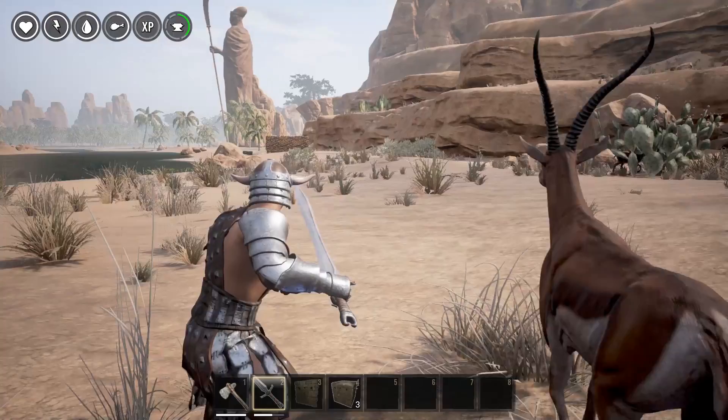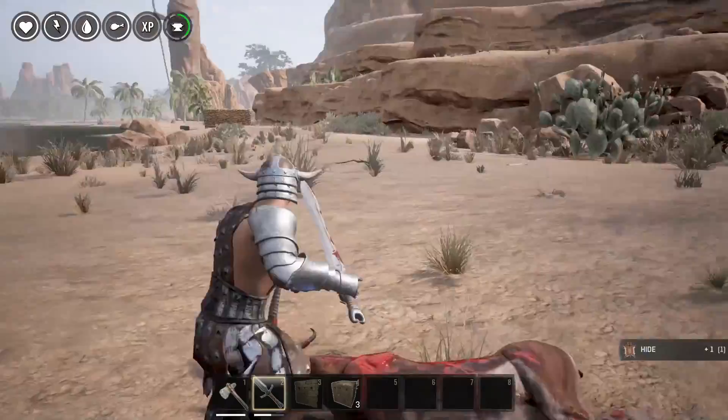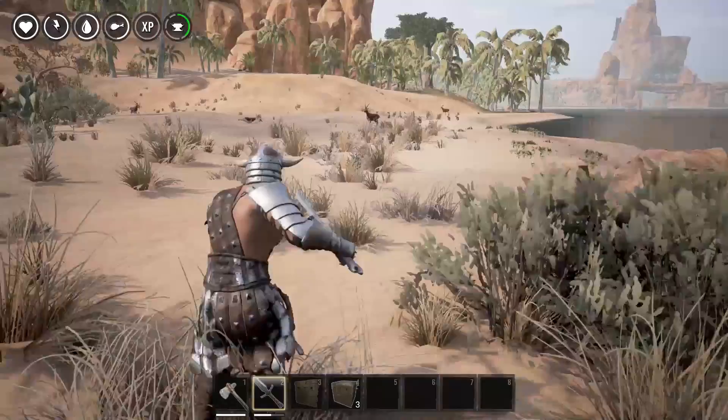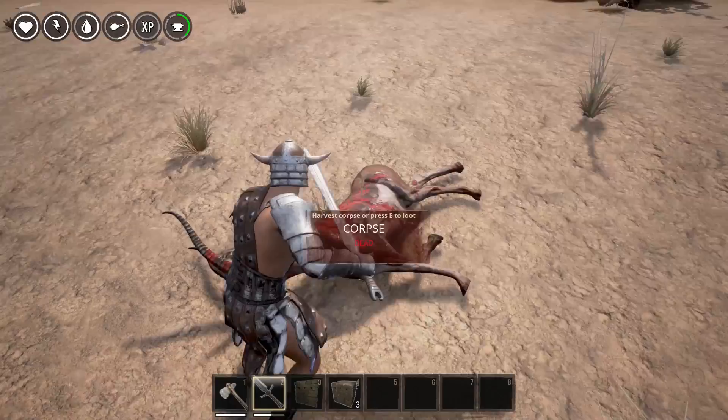What's up everybody, we're back on Conan Exiles today. You've all heard that it's better to loot a dead body with your hatchet than with your sword, and you may have heard that you get different things with the pickaxe rather than a hatchet — like you'll get more bones or more hide depending on which one you use. I don't really know if that's true, so we're gonna test it out and see if it has any merit.